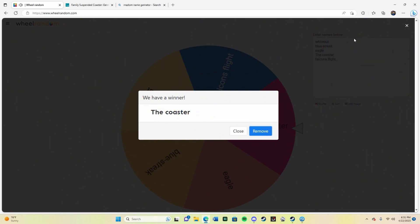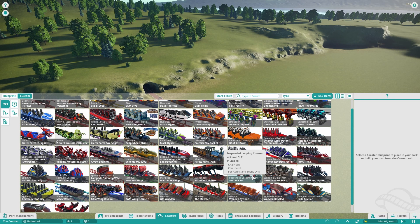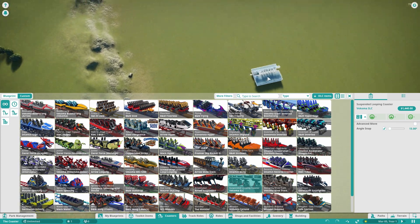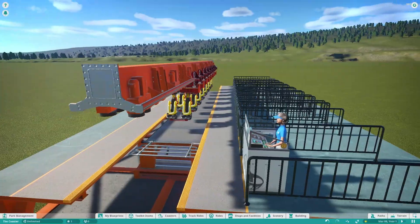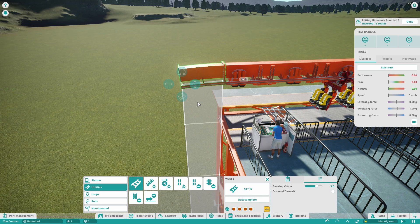We're heading into Planet Coaster now. Going through the coaster types, I'm probably going to pick the suspended looping coaster as my type. There isn't actually a Gerstlauer suspended coaster in the game since Planet Coaster wasn't around when that product existed. After more research, the Giovanola invert is actually closer related to the Gerstlauer — the trains look pretty similar — so I'll see what I can do.